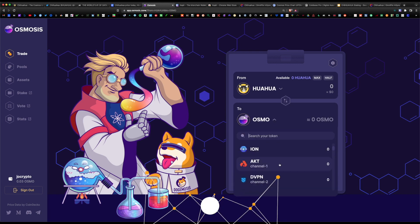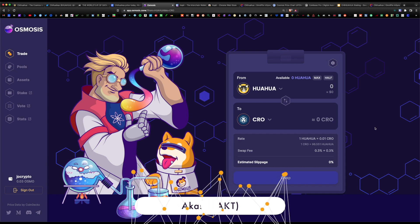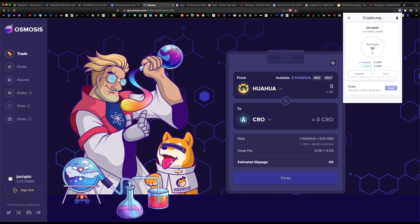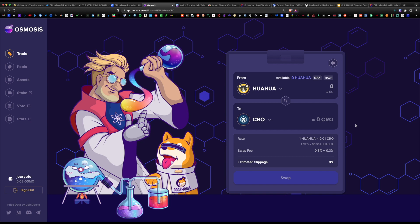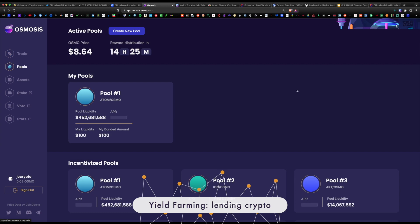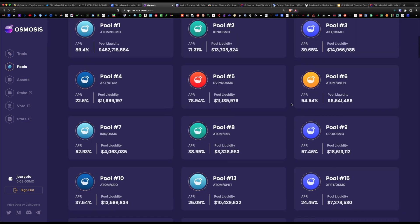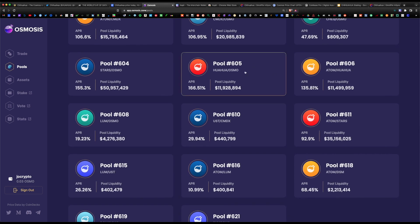You can swap into tokens like ATOM, OSMO, Akash, or the CRO token. You can stake CRO within the Keplr wallet, or send it to the crypto.com app to cash out — just grab your wallet address in the crypto.com app and withdraw from Osmosis to that address. You can also yield farm the Chihuahua token on the Pools tab within Osmosis by pairing it with another coin for even higher APR rates. For example, the Chihuahua/OSMO pair nets 166% APR, and the ATOM/Chihuahua pair nets 135% APR.